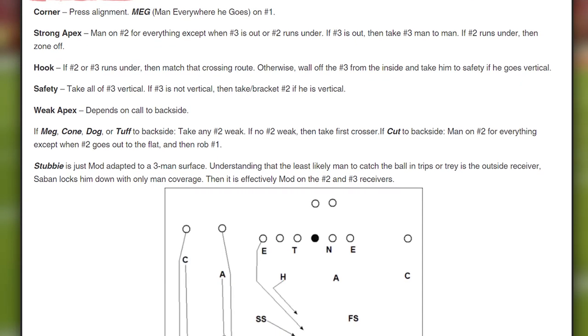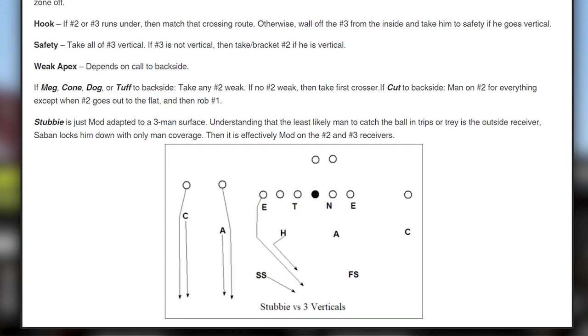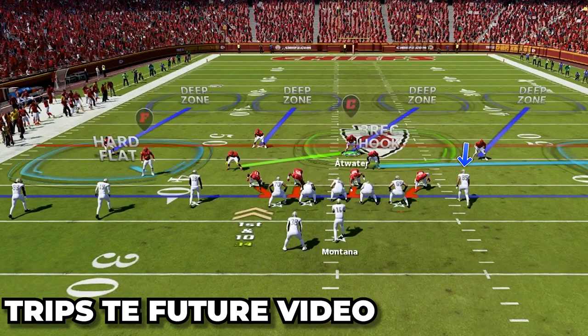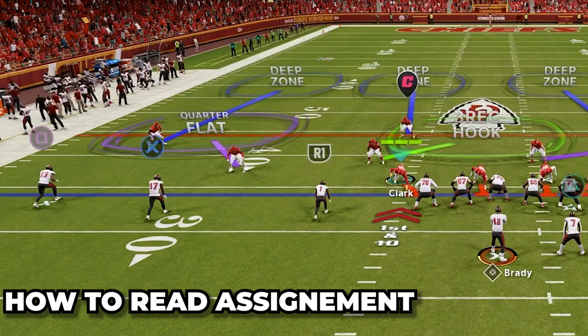The only difference is Saban is going to press his corner on the trips side where we are going to have ours in off coverage. When I say three by one, I mean three receivers to one side of the field and one to the other. This is a breakdown for when the receiver is split out, not an inline blocker. When talking about match coverage, one will be the outside receiver on that side, the next player in will be two, and if there's trips on that side, that player will be number three.